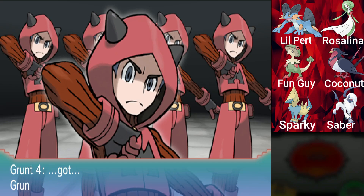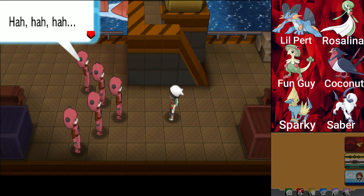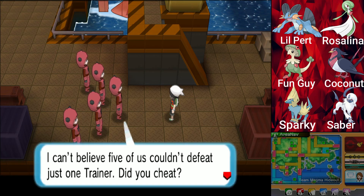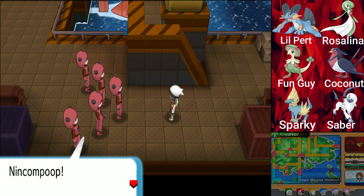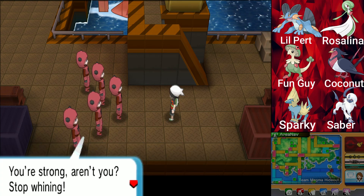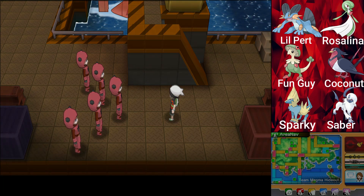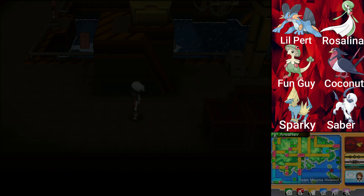What did you expect to do to me with level 18 Pokemon? They're all just going down like dominoes. 'I can't believe five of us couldn't defeat just one trainer. Did you cheat? Grumble grumble.' Nincompoop — you're strong, aren't you? 'Our leaders are ahead. You have no chance to defeat them.'